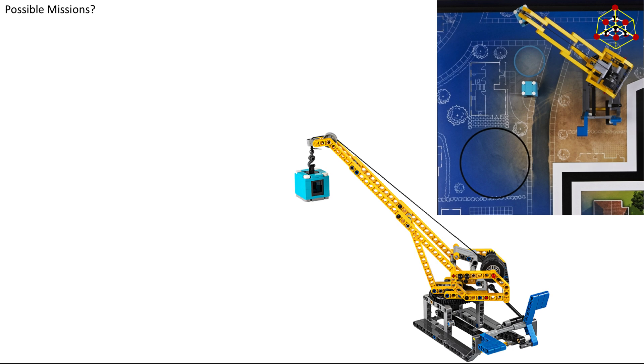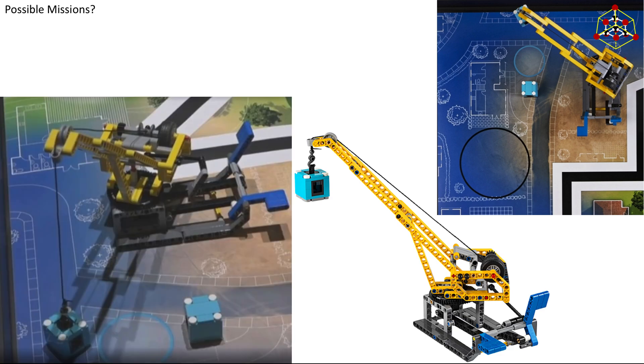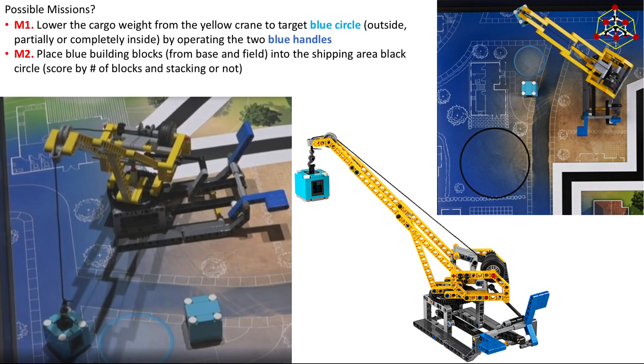Let's take a look at the first mission. There is a crane with a weight, and it looks like the weight can be dropped. Mission 1 could be to lower the cargo weight from the yellow crane to the target blue circle. To get full points, you need to put it inside the circle, or outside for partial points, by operating the two blue handles.